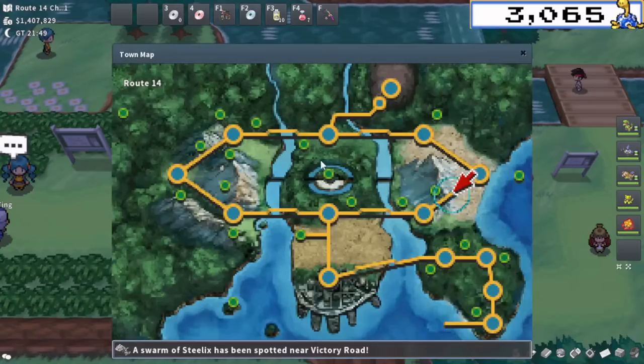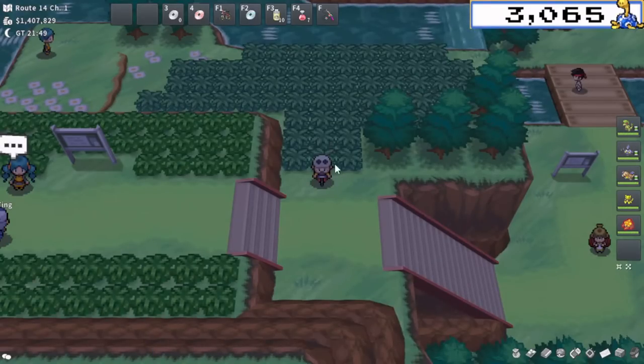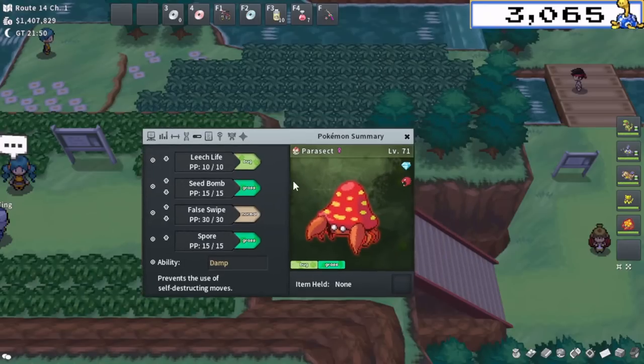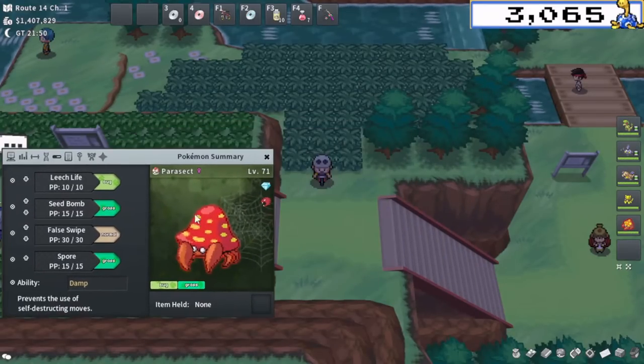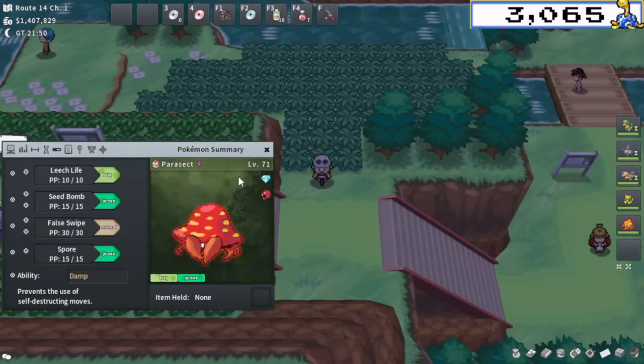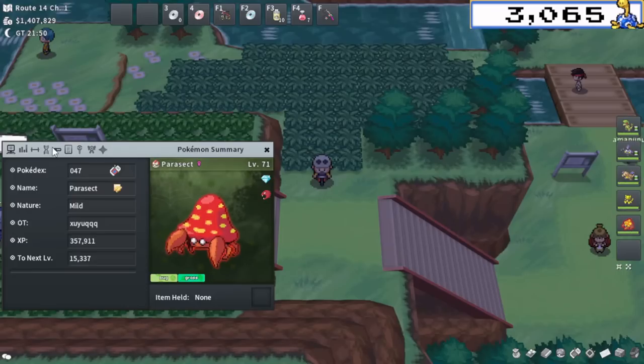So that is what I'll be doing today at Route 14 in Unova — kind of an interesting one. There's a lot of weird Pokemon here: things like Altaria, Mienshao, Golduck, Jigglypuff — which is actually really surprisingly good money — Behemoth, and Drifblim. Drifblim is a really important one to mention because one of the things you require for this route is a Damp Pokemon, just in case you encounter a shiny Drifblim that has Self-Destruct or Explosion.